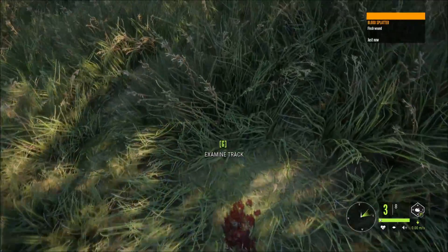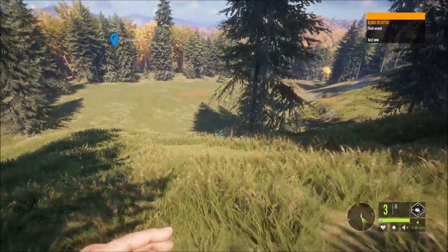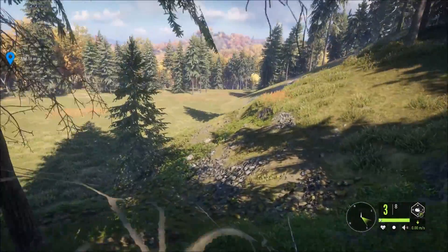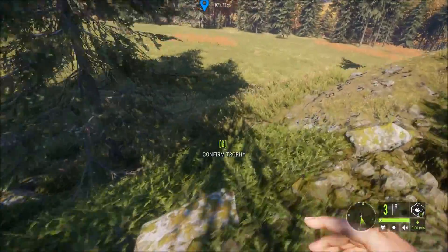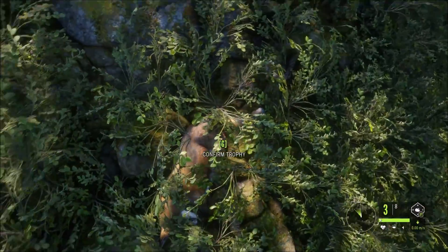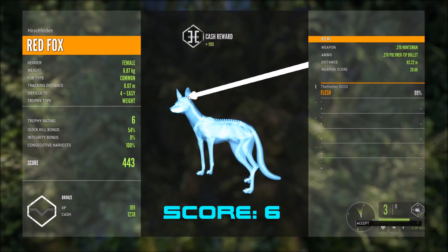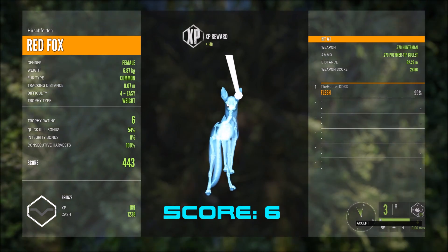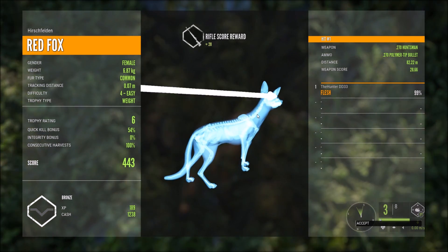We definitely hit this one and she's down right here. This one scores 6, we got 1,238 cash and 189 XP. We did hit it right in the back of the head at 82 meters away.